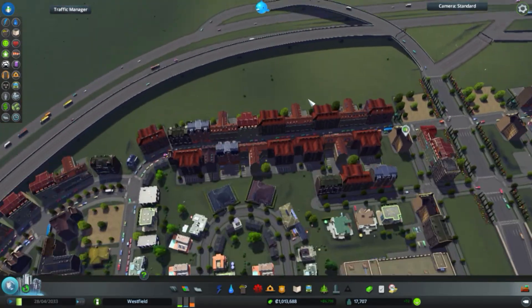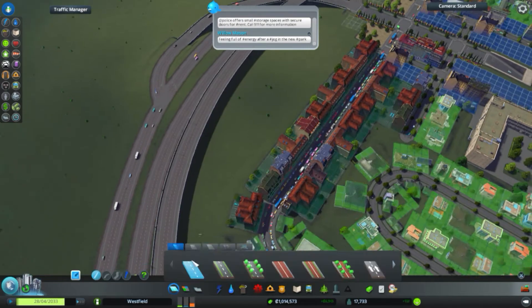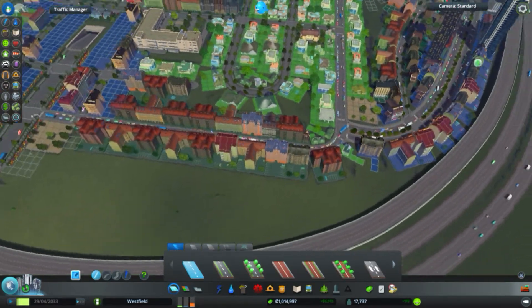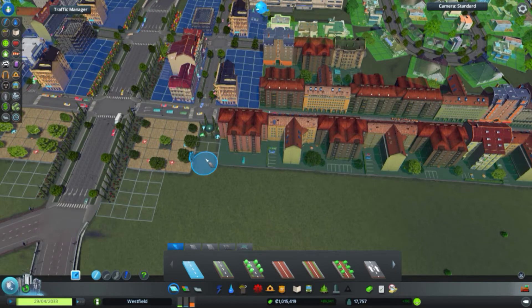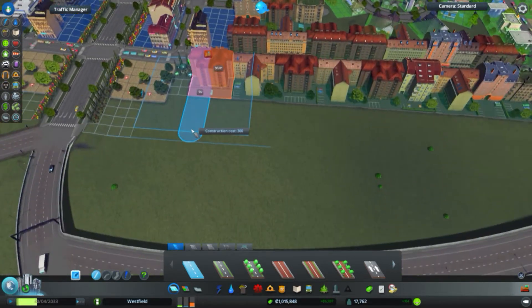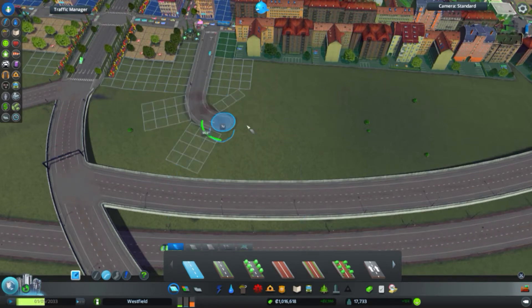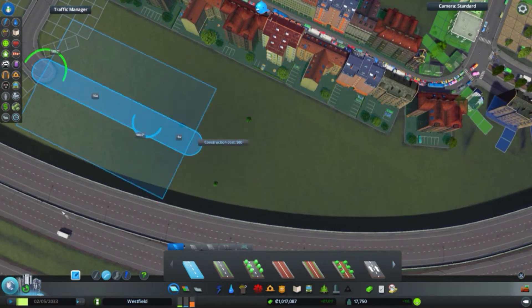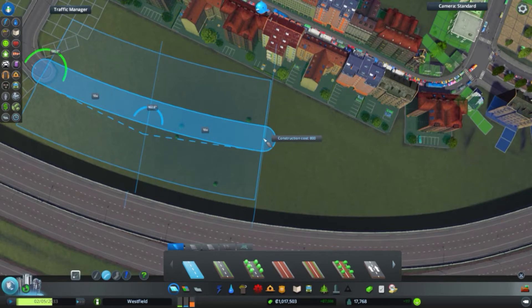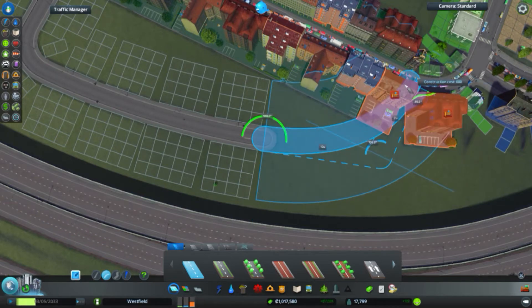There's still quite a bit of zoning here to be done. I want to zone some things closer to the highway. I can't zone from here as-is, so let's try a curvy road — that's way too much, let's try 3. Alright, that seems good enough. Let's get rid of the snap tool, go up to here, turn snap back on, and connect it up to there.